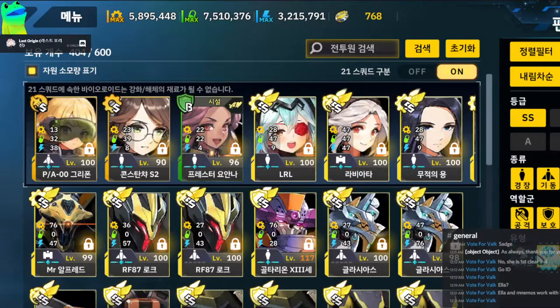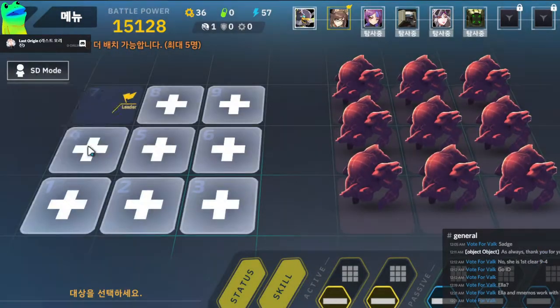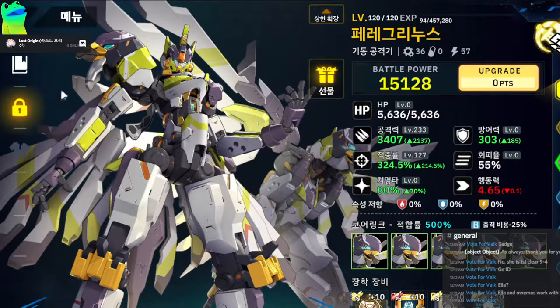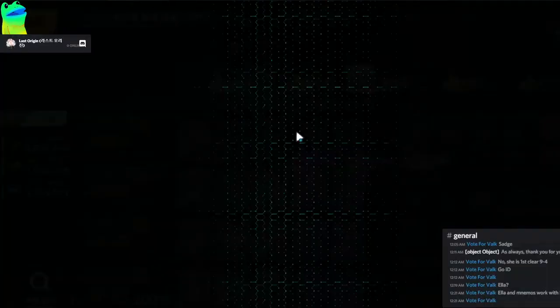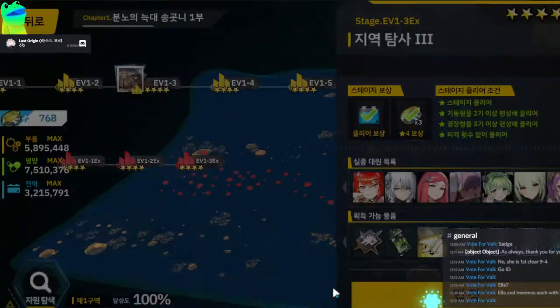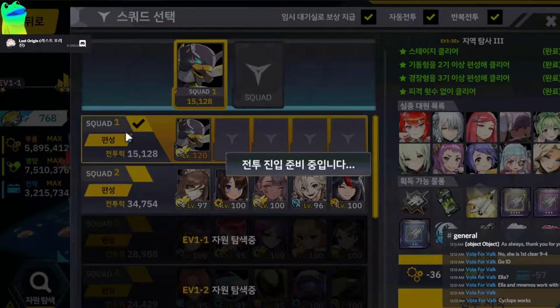The next strategy I'll talk about is Birdo — it's only for people who have absolutely everything and need a full-link Birdo. It's probably the cheapest option to run on the third stage actually — you can run all three with just this one team.